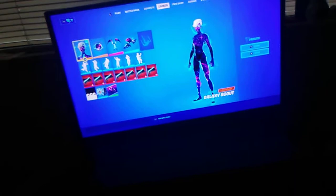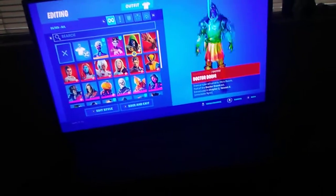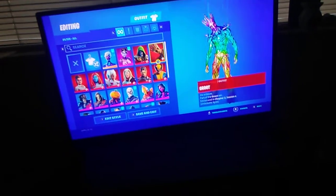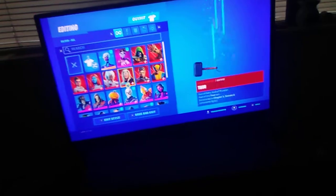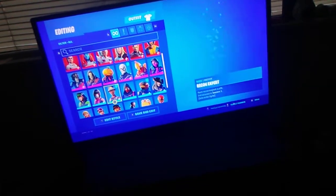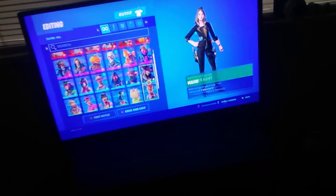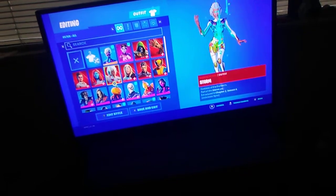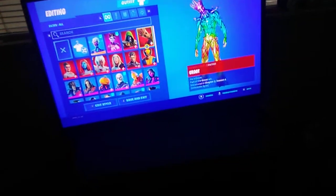I got some stuff — you already know. The first thing you have in the Galaxy account, you already know — rainbow everything. I have about 30,000 V-bucks. I did a lot of challenges. I got all rainbow styles, or holo, whatever you want to call it, from all the Marvel characters.